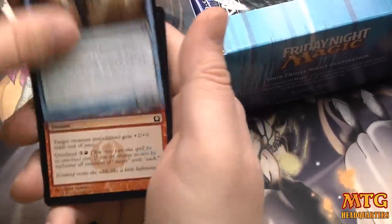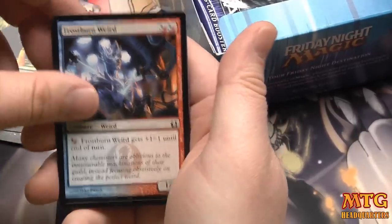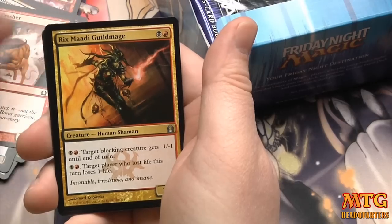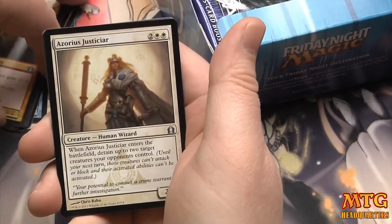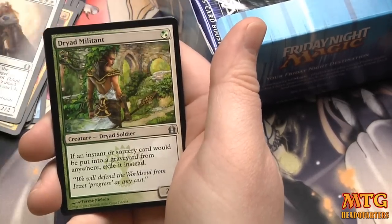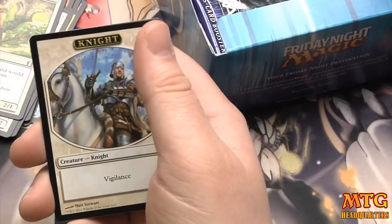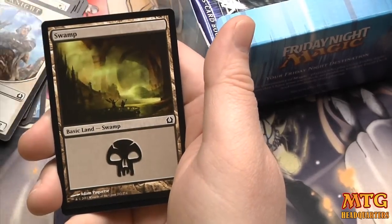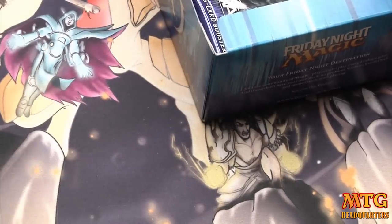There's a foil in here but it's red so I don't know if it could be anything of use. Rix Maadi Guildmage, Azorius Justicar, Dryad Militant, and a rare is a Volatile Rig — fun card for limited, a 4/4 trampler that has to attack, but there's just as much chance of it screwing you. And a foil Minotaur Aggressor.